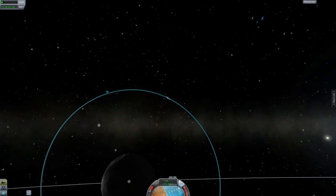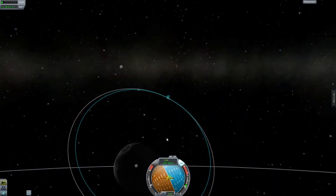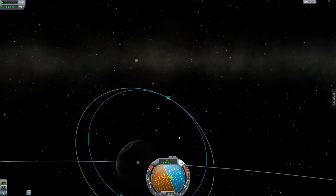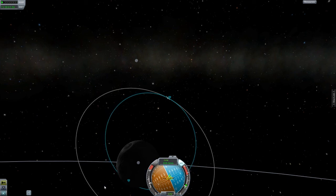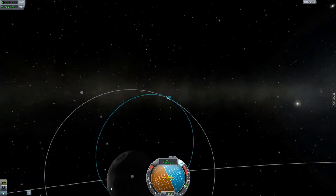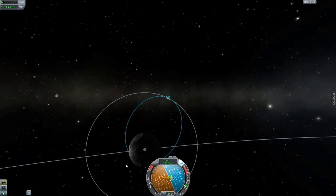Nav ball up. Thrust away. And goodbye, space junk — we don't want you. And there we go. Inside the moon now, so we are good to stop firing.